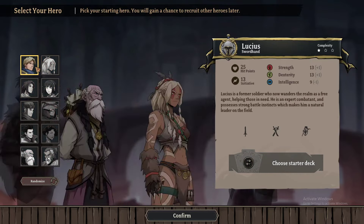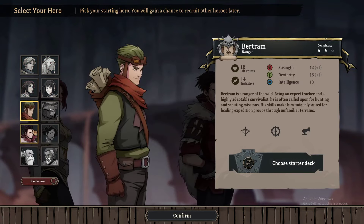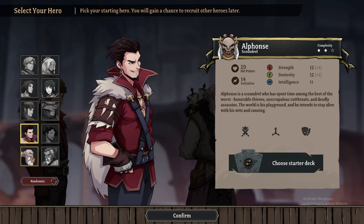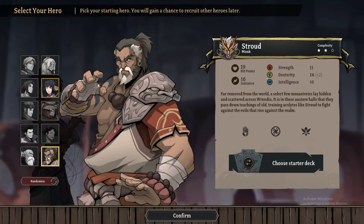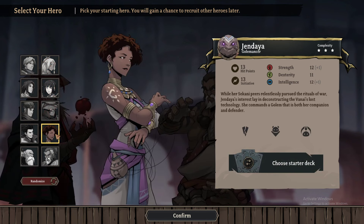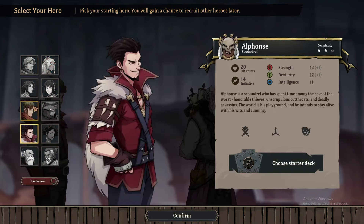So there's a complexity thing. Lucius — sword hand, one star, looks like a sword fighter. There's also Cleric, Ranger, and Alphonse the Scoundrel — I kind of like that. He's an assassin spellbinder, so those are really super complex. Idia — druid, and there's a bard warlock and a Golemmancer. Some interesting classes for sure.